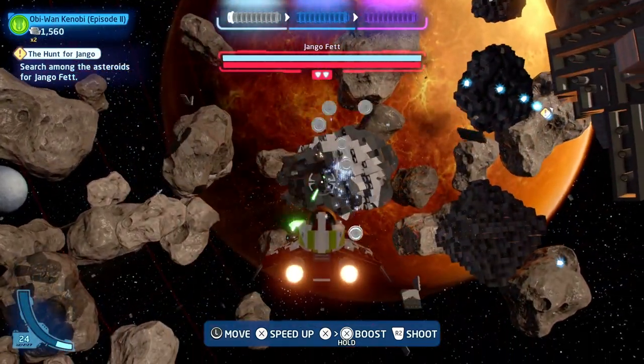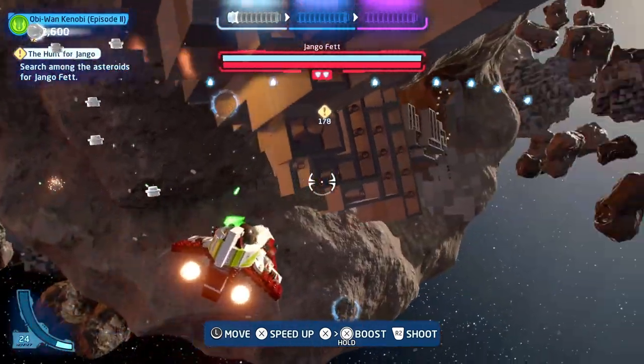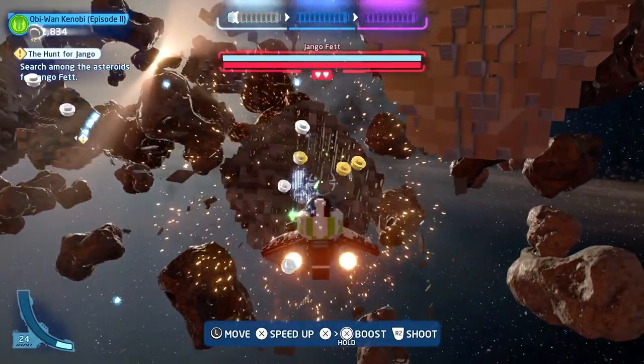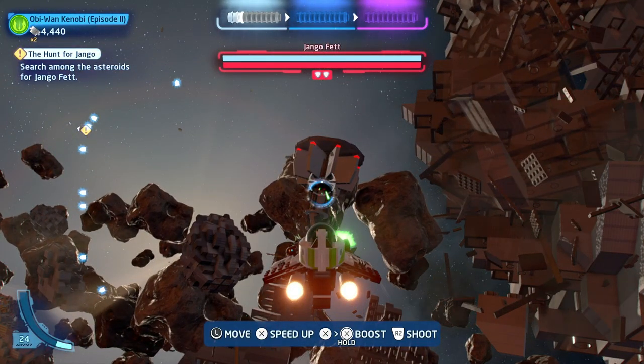Hi there, Release Fire here. I'm going to talk you through my LEGO Star Wars: The Skywalker Saga, the Hunt for Django walkthrough guide to cover off all of the challenges, the minikits, and how to do the rolls to get away from the missiles when they're coming to you on lock. Hopefully the video helps you out — if it does, drop me a like below.